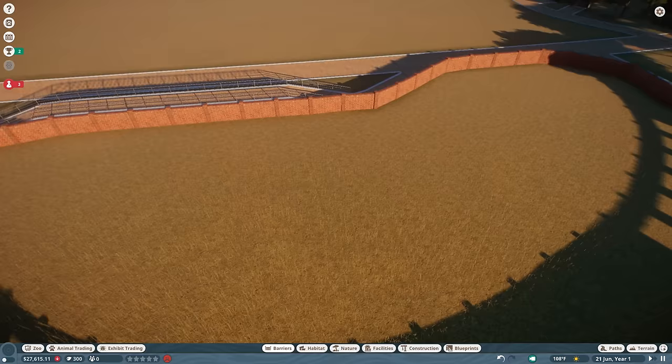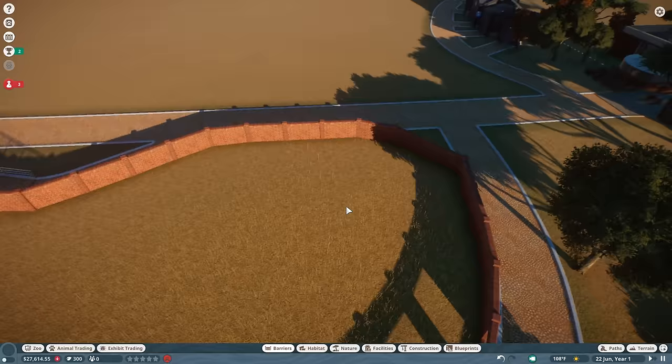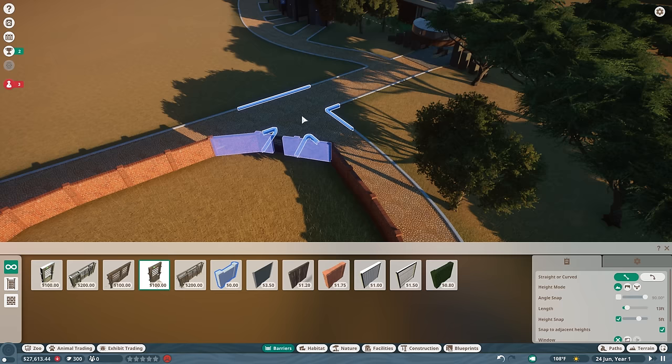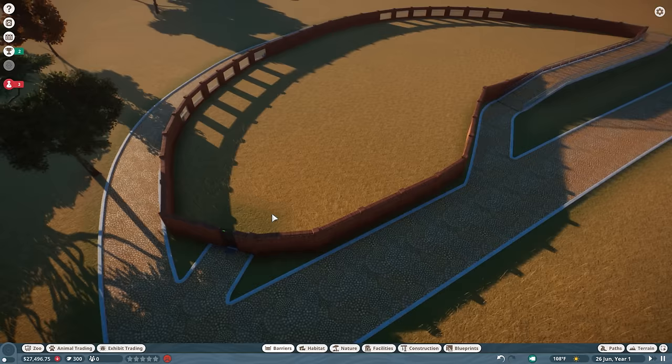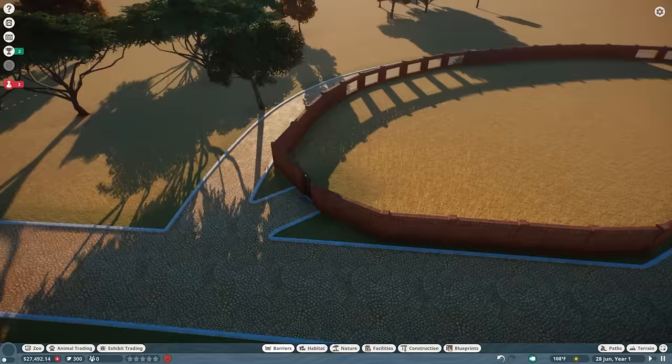We'll set up a few viewing areas right along here with some glass. It did cost a lot of money to build an exhibit this big and elaborate, but that's going to be just fine. We also need to set down some sort of a habitat gate right along here — that should be easy enough for our future zookeepers to come in and drop off food and other important things. That will work just fine, and we'll be able to beautify this area and place down some plants later. So that's one basic exhibit done.